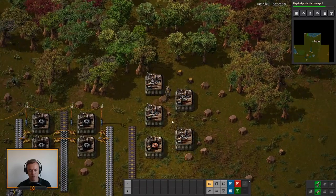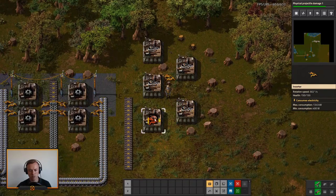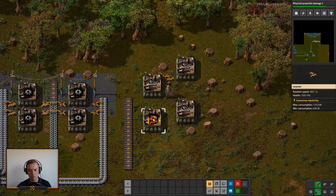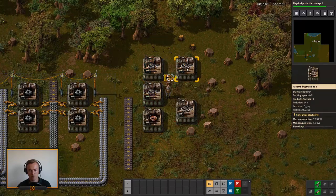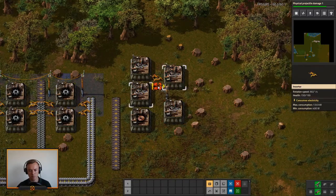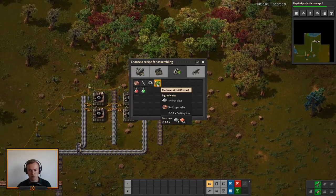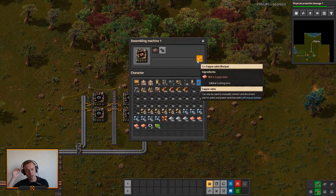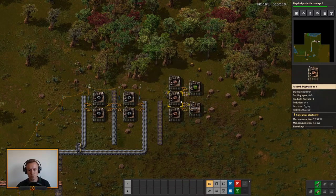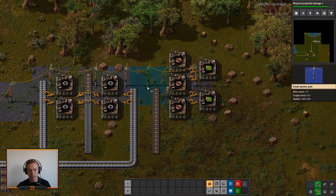Something like this looks quite good — might take a bit more room but it should do the job. This produces three every half a second, this one produces two every half a second, so it needs one and a half machines to produce what it needs. That means something like this should get the job done — that will go out down here.